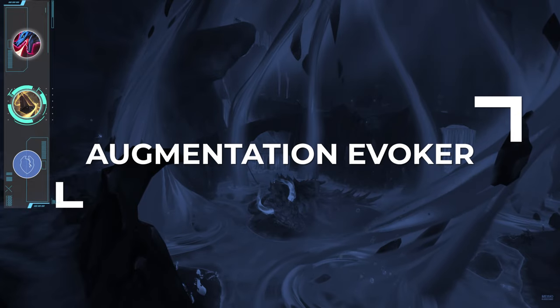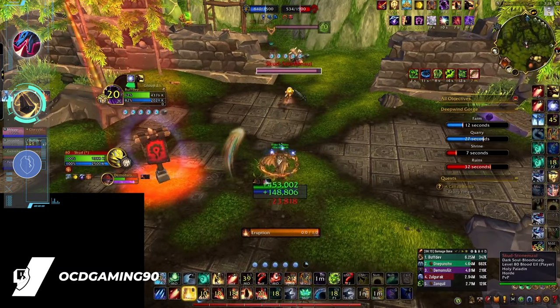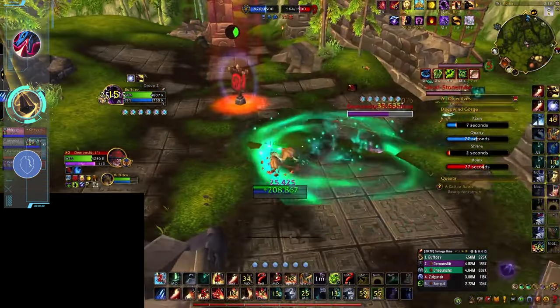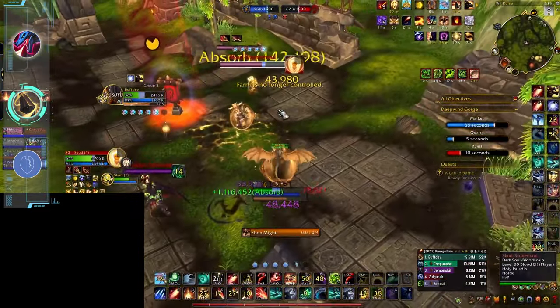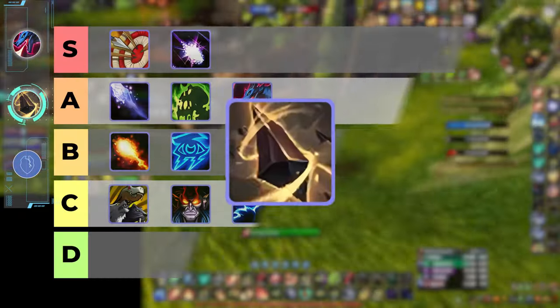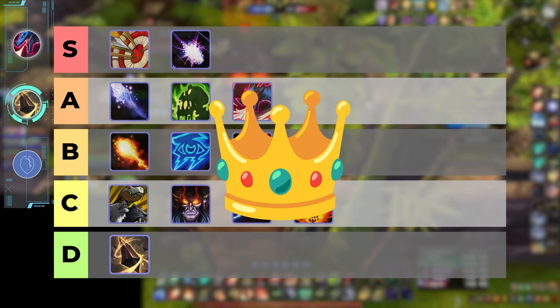Finally, we have Augmentation, which is literally just Devastation but worse. It's got the same mobility so it can move around the map and apply pressure to bases with its Sleep and assist its team, but without the damage to back it up there's really no reason to play Augmentation over Devastation in any scenario. And although it does buff the team through its stat increase, the class itself just doesn't have that much impact, so we're placing it on its own in the D tier. So here's our final tier list for ranged in BG Blitz.